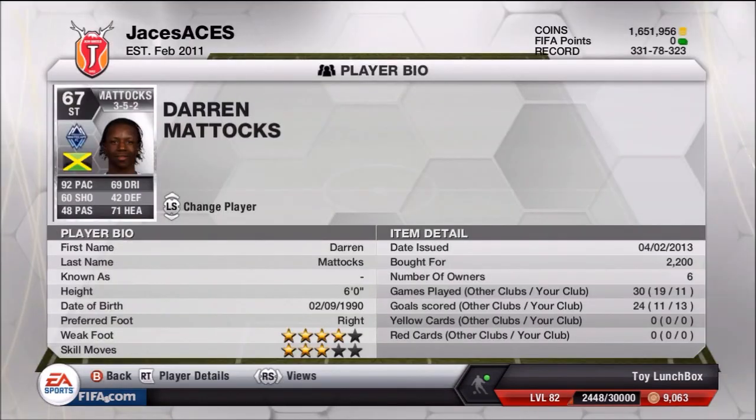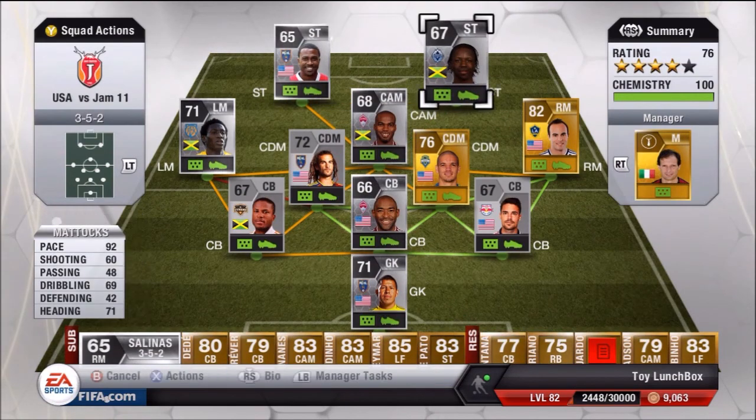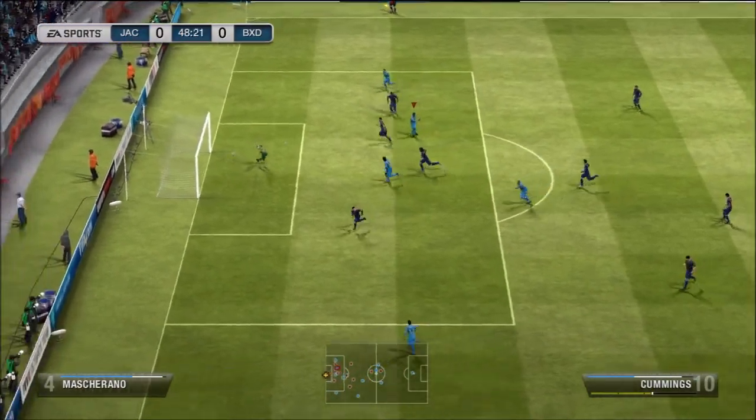One thing I liked about this team is I've actually won the gold cup online twice in a row — that's 8 games in a row with victories. However, this team will take a lot of fitness cards. I had to buy 3 squad fitnesses. Donovan especially probably requires a fitness card every 2 games, as his fitness drops to 70 after 2 games.